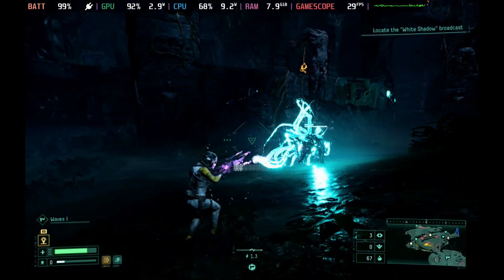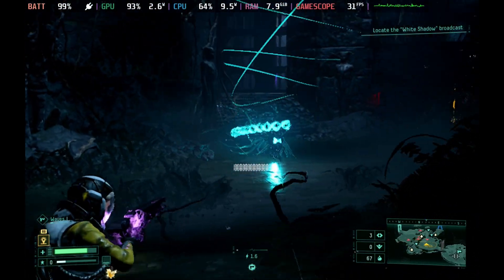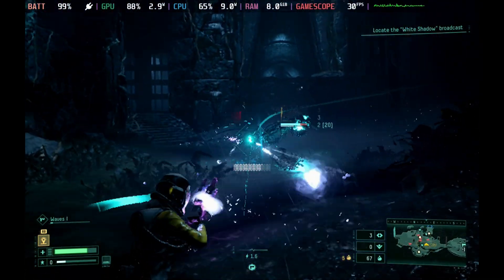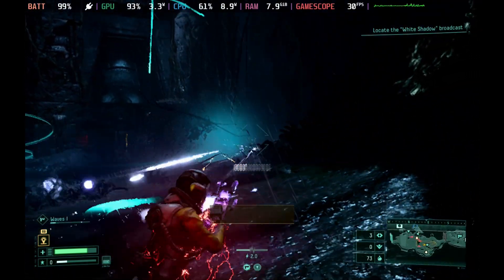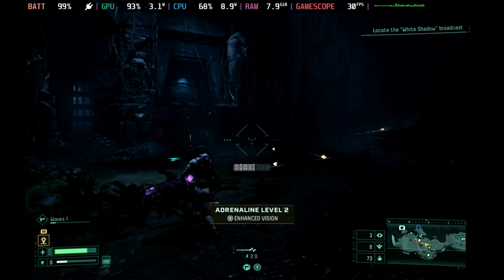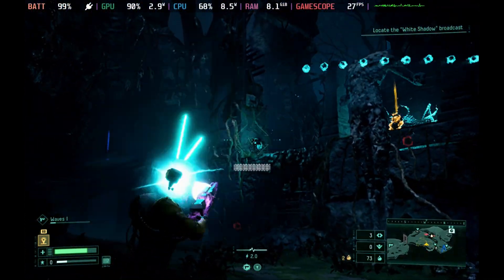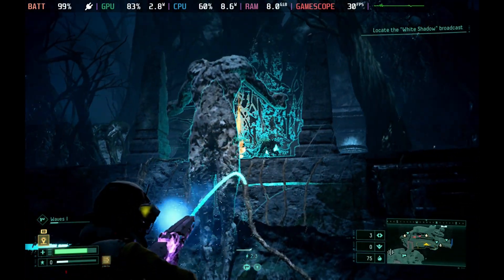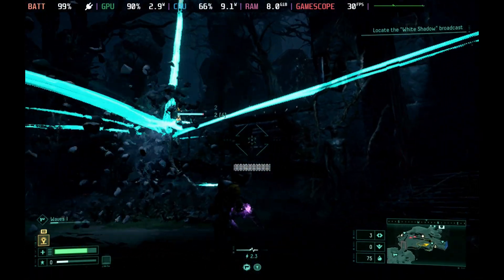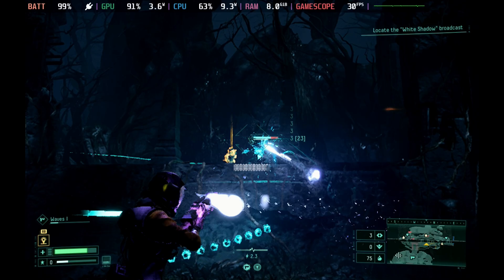Dynamic resolution, even with the minimum at 60%, still gave me some big jumps and skips and wasn't a very nice experience, although it did give slightly nicer graphics for a larger portion of the time. I just found that holding it fixed at 60% gave a much more consistent experience. As you can see here, even with lots of darting around and lots of effects going off, we get very quick dips every now and then but they're not noticeable when you're diving around in combat, and it does make it actually playable on the Steam Deck.